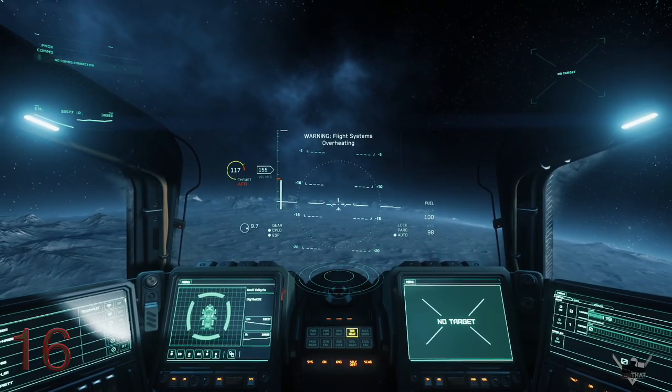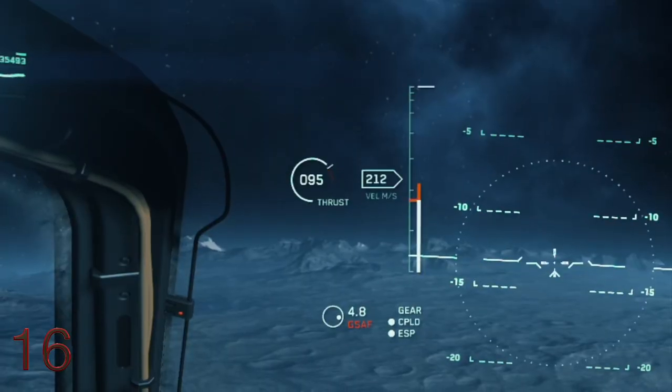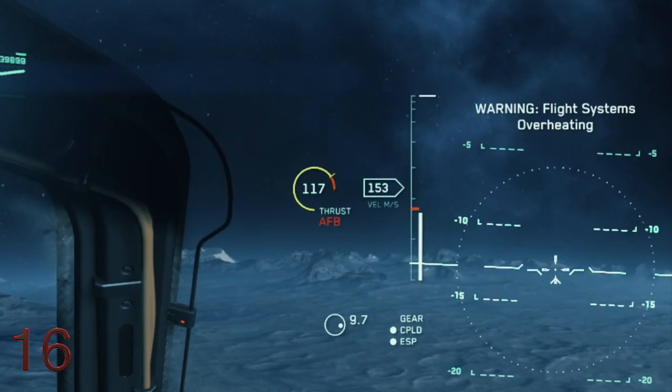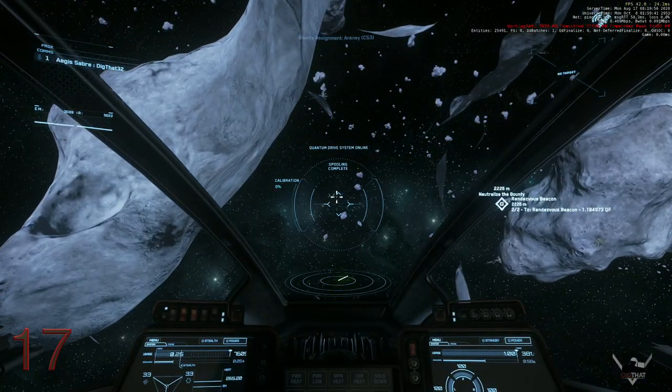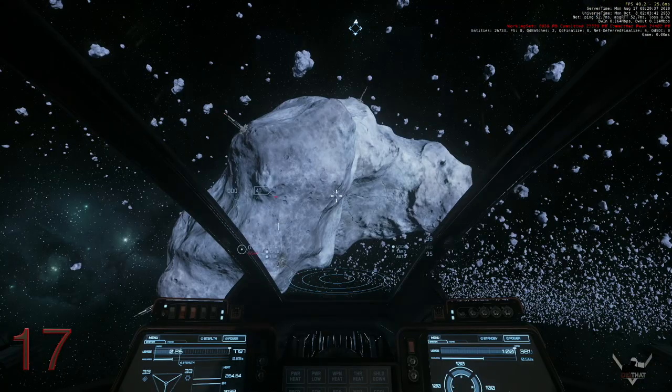Thruster heat status is color coded into the acceleration limiter: white is good to go, yellow is starting to overheat, red is overheated. If you happen to jump inside an asteroid, you can fly through and back out of it if you go slowly.